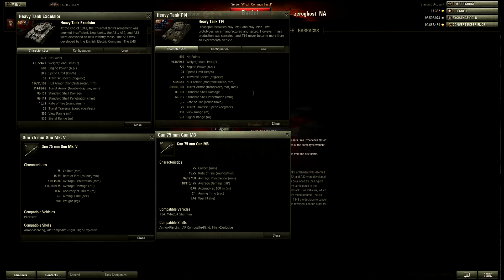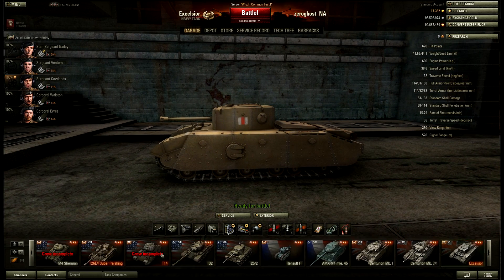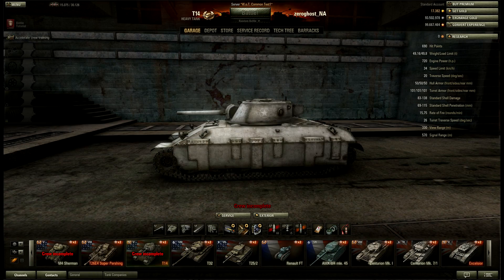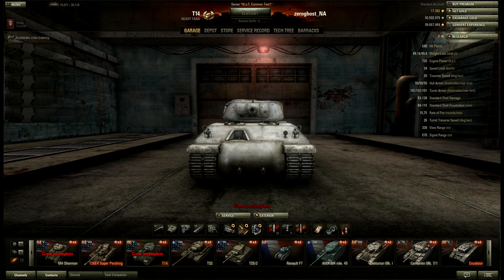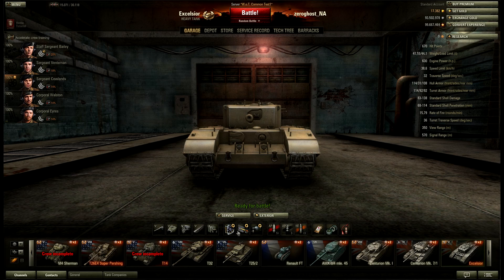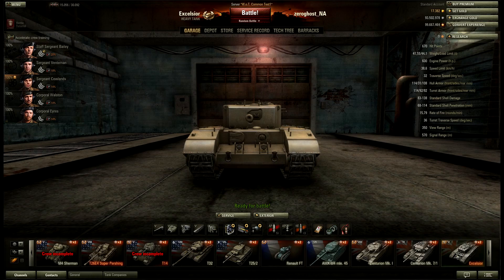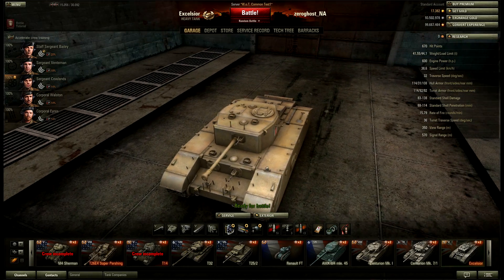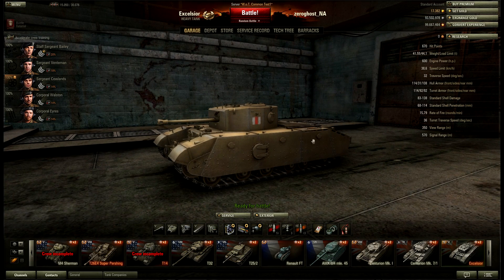What this means is the Excelsior can get in and out of spots a little bit quicker. It's a slightly smaller profile — from the side here, there's not much between them, just a slightly smaller profile. As you can see, the sides are slightly higher and the top of the turret is slightly higher on the T-14. There's really not much between them.